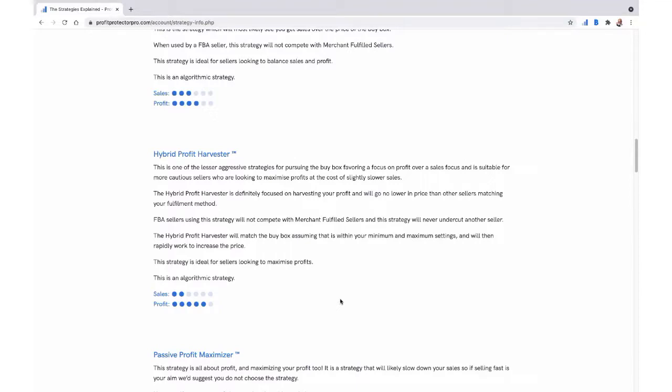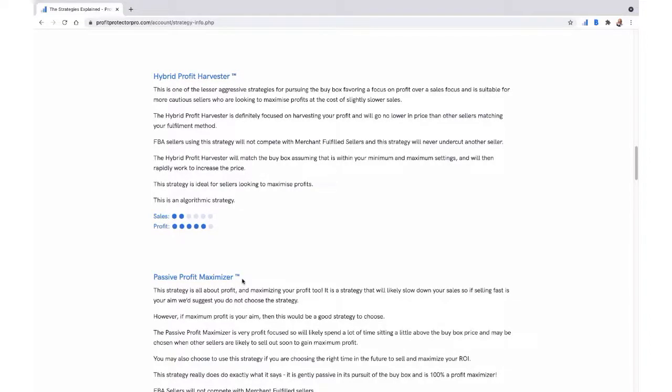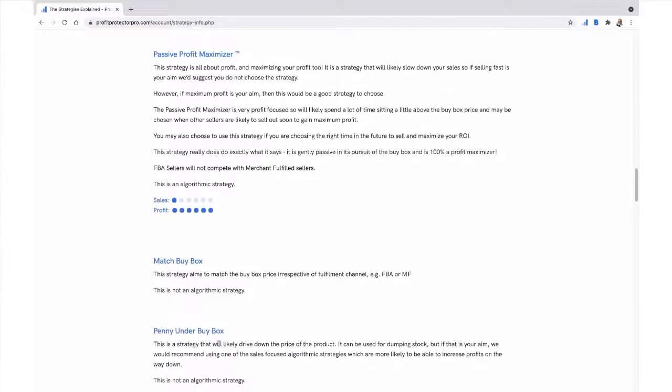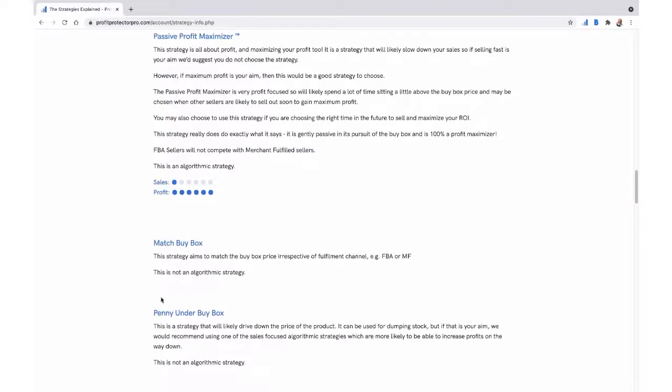Hybrid Profit Harvester goes even higher on the profit axis versus sales. This one isn't used by very many people, neither is Passive Profit Maximizer. They're for maximum profit — PPP will sit much higher than the buy box. When you do get a sale using either of those, it will really add to your buy box boost figure because the profit figures will be very high. Pay attention to the little dots on each strategy — they make it really clear what each one is trying to achieve for you.